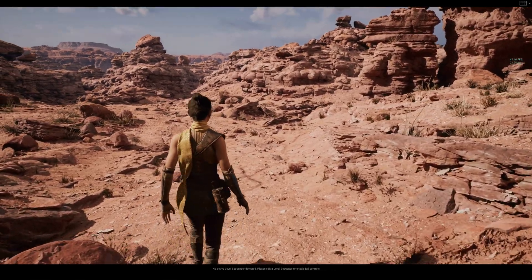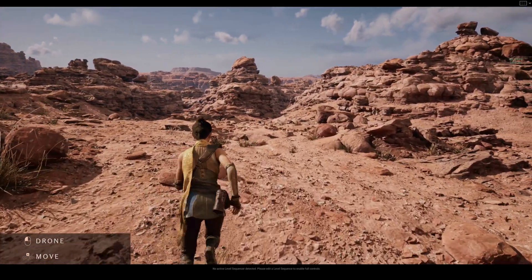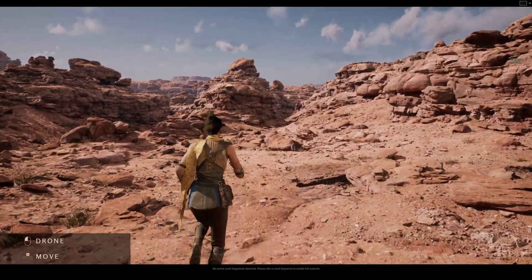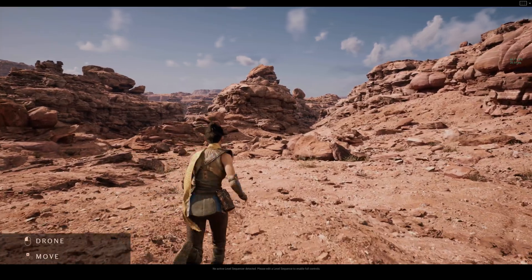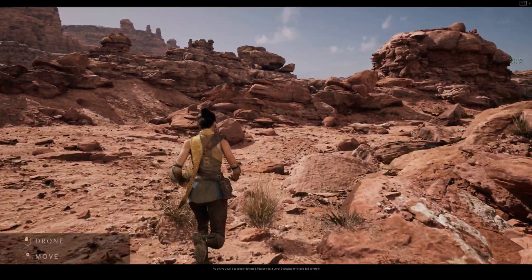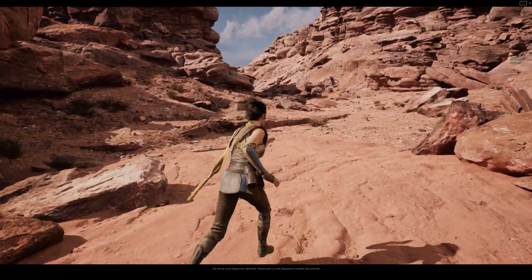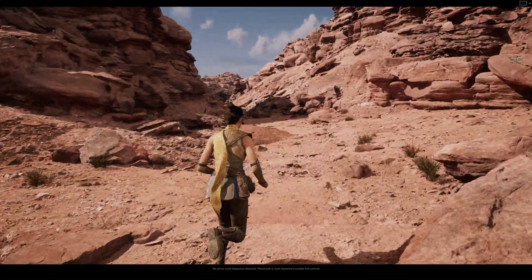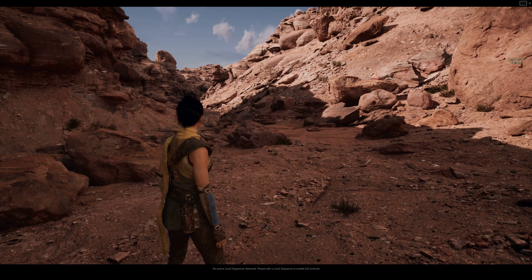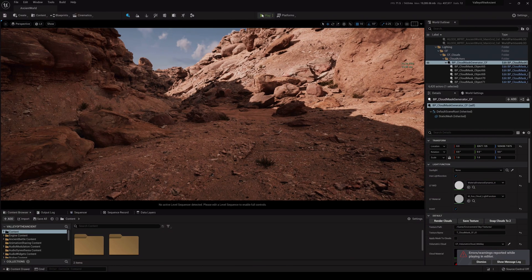Let's walk around during the daytime and then go to the dark world as well. Even with an RTX 3090, some people don't think this is playable, but it is 4K — you can turn it down to 1440p and you'll be okay. We're averaging about 40 to 55 FPS. Let's escape and play it again, this time going to the dark world.